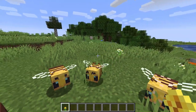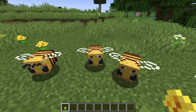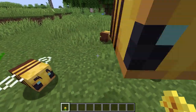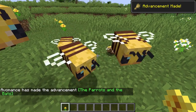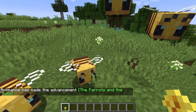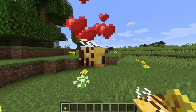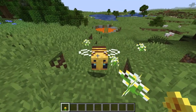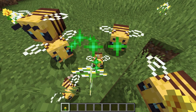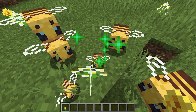Bees, like a number of other wild mobs, become very friendly if you're holding something in your hand that they like, and you can breed them as a result. If I right-click on that bee and that bee with a flower, they'll do a little bee mating dance and make a little baby bee. Baby bees do exactly the same as larger bees — they're just a smaller version. They take 20 minutes to grow, and you can accelerate that growth by clicking on them with a flower. Every time you click, the growth rate reduces by 10 percent.